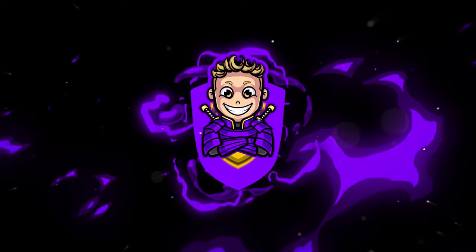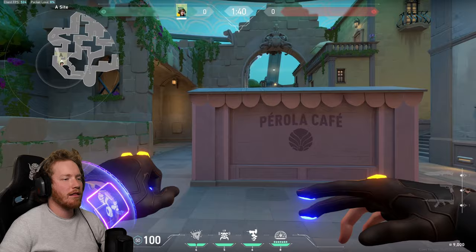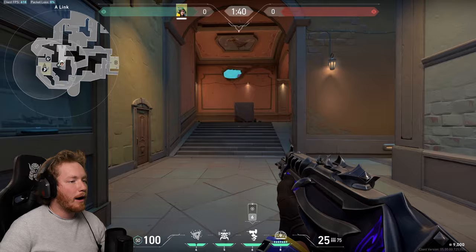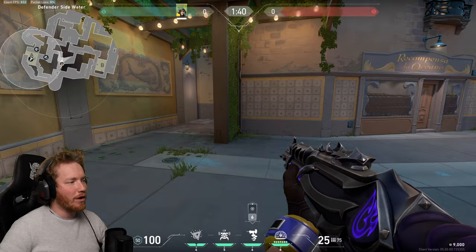Let's start with the brand new map Pearl, beginning with A site. I like to put my turret right here on top of this little roof, then put a nano swarm right here in the center, and another one right on top of these stairs — basically you would play on site. Watch the mini map though, because there's a section right here in mid that can easily be used to flank you, whether you're on B or whether you're on A.